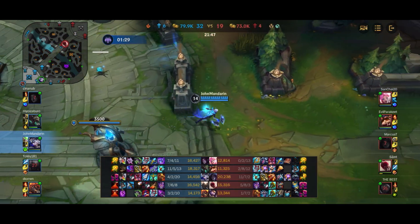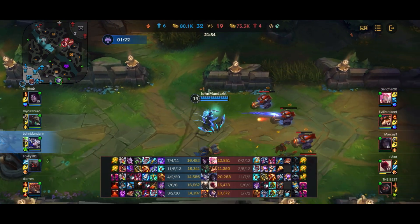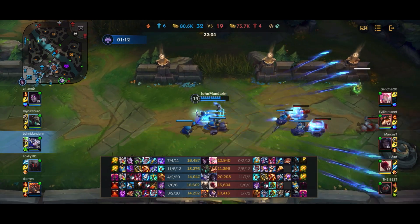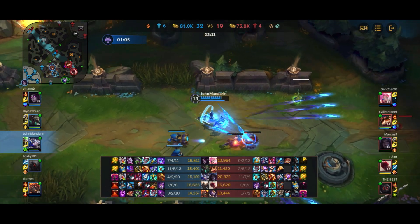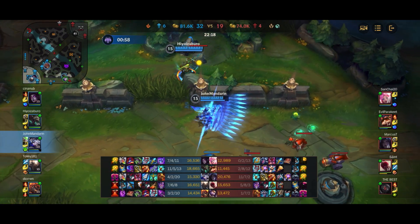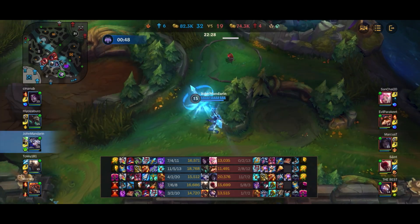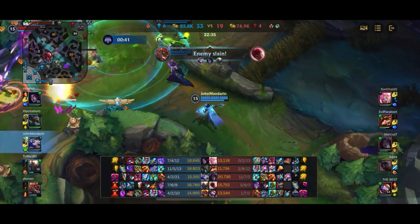Twitch getting the Elder buff is probably the best since he's the most fed member of our team — on full build and able to carry with it. There's a huge wave in the bot lane so I clear it up. I also didn't get Mortal Reminder earlier because Morgana and Brand both have Mortal Reminder, which of course gives anti-heal, and both have lots of AOE abilities to apply it. I spot Lee Sin overextended, hit the ult to stun him, and my team picks up the kill.